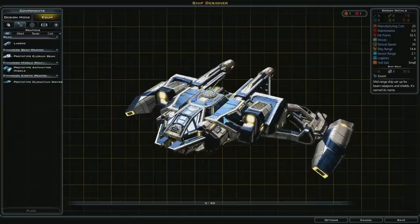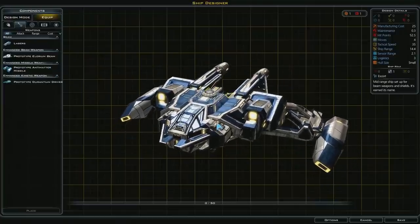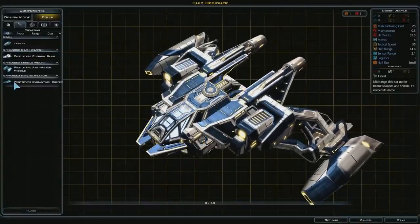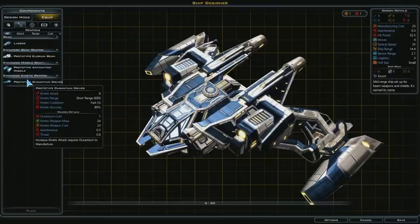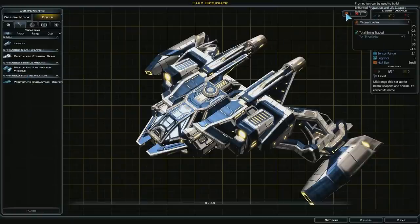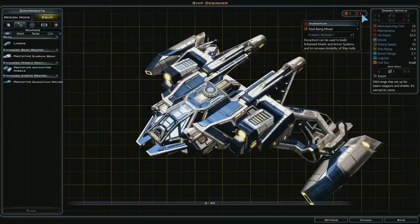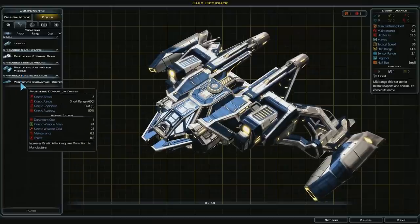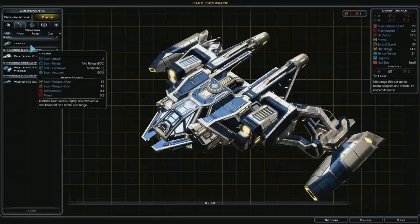Now for weapons. Most things here are prototypes I don't have. But I do have Durantium and Prometheon. I could use a Durantium prototype drive — that would give me 8 kinetic attack, or I could put on lasers for 2 attack each. But I'm not putting any prototypes on a small ship — I'd wait until I had a medium-sized flagship.